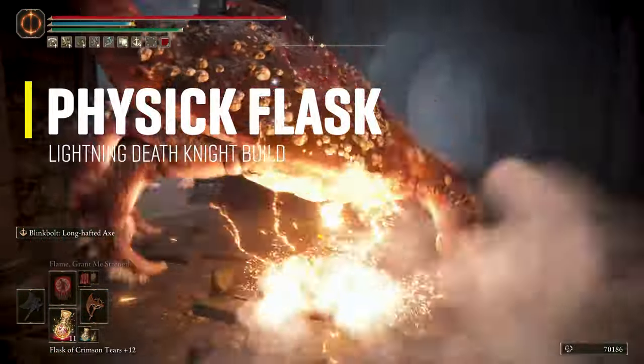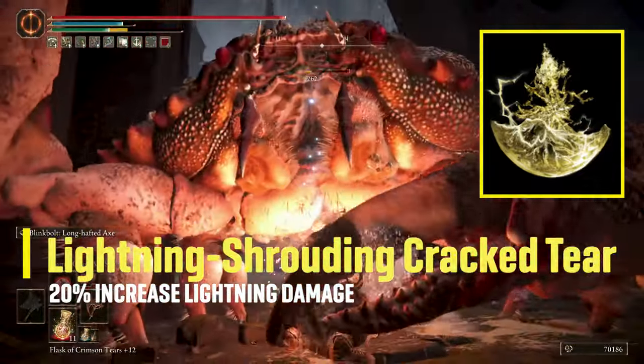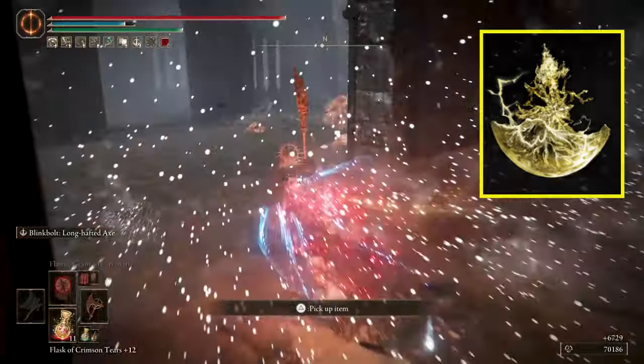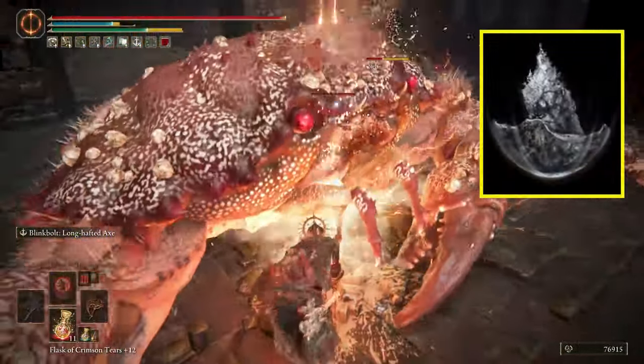For the Physique Flask, I'm running the Lightning Shrouding Cracked Tear to increase lightning attacks by 20% for 3 minutes, which stacks with the Lightning Scorpion Charm. The second is the Stonebarb Cracked Tear to increase stance damage by 30%.